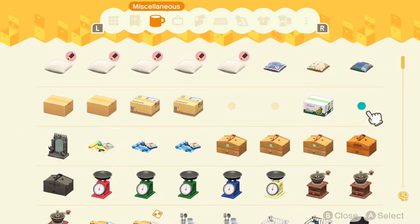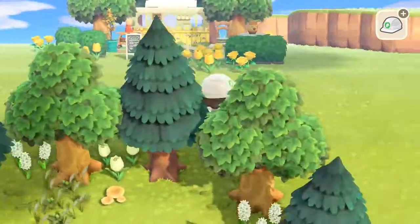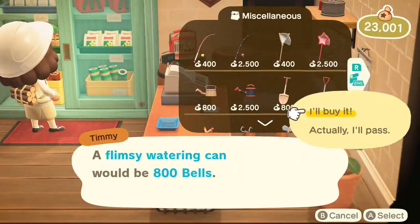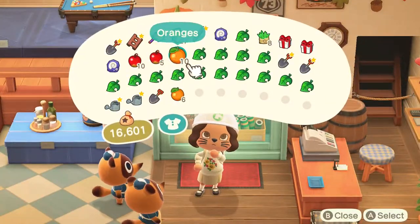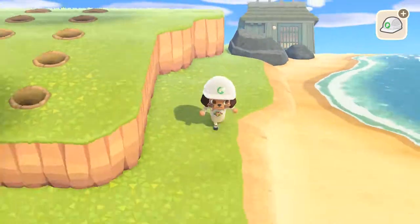I'm pretty sure this area is going to turn into a villager's house. I'm probably going to put a villager's house on that mountain. I'll just choose anyone. And here I am buying some more oranges because I didn't even have that many. I was like, oh yeah, I have it in my storage — and then I looked in there and I don't have any fruit. Wow. So I got the oranges and I'm ready to plant the trees.